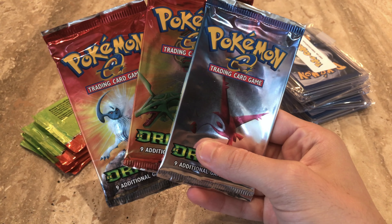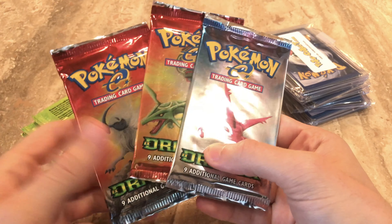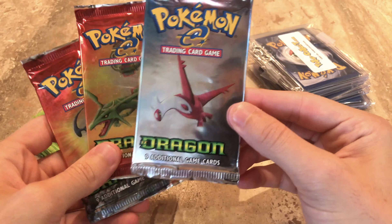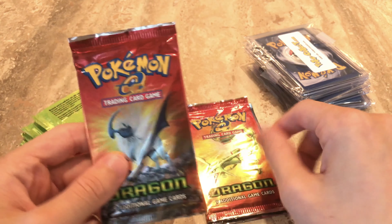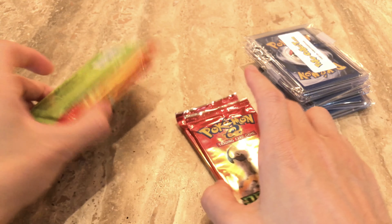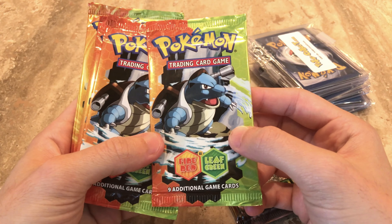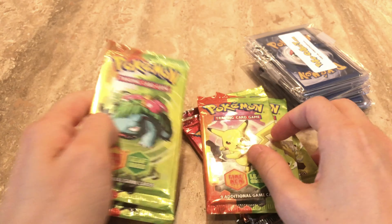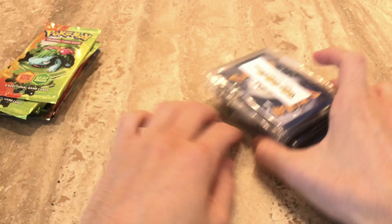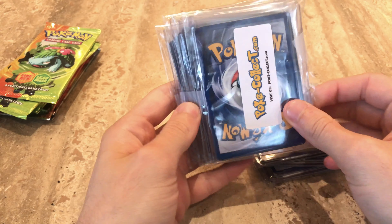I got three EX Dragon booster packs — I have no idea why the glare is acting up like that. We got Latios, Rayquaza, and Absol. And then we also got some EX Fire Red Leaf Green — Blastoise of course, got one Pikachu, and we got two Venusaur.